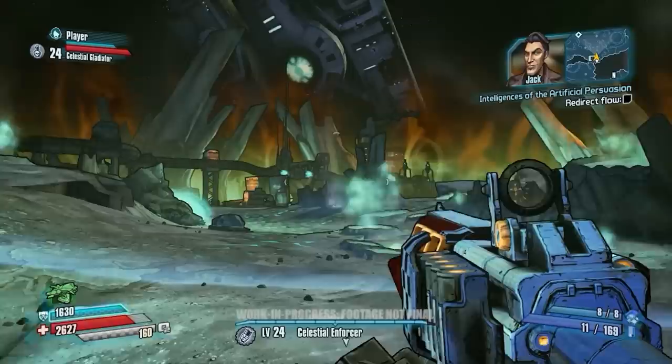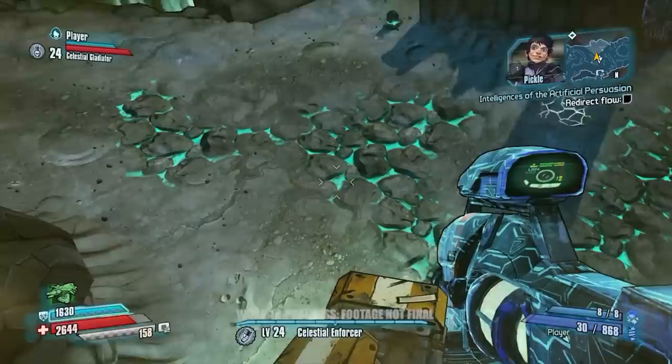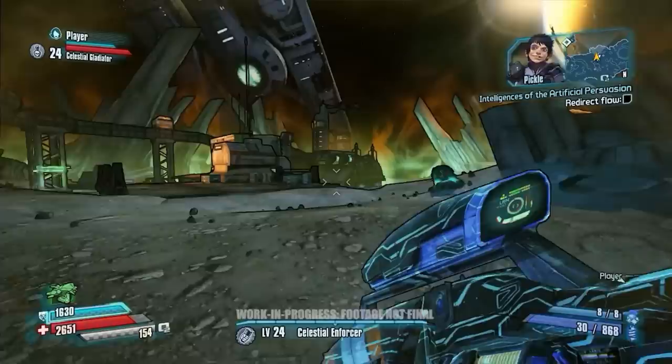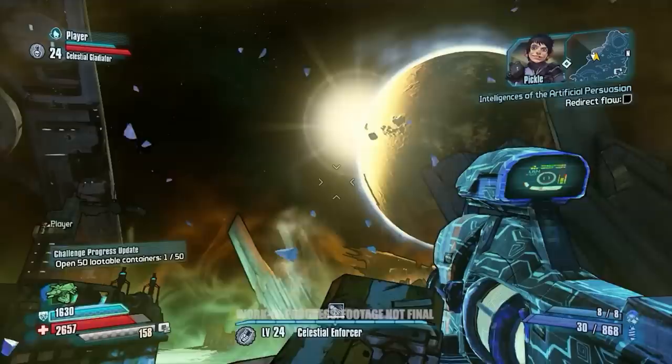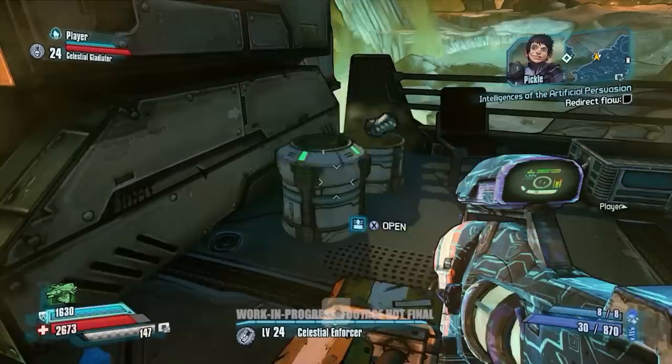That's about all the skill points we can use right now, but we're pretty close to leveling up again. When we do, we're going to show you the Vengeance Cannon, which is Wilhelm's capstone skill inside the Cyber Commando tree. We just shot an air geyser — when these are shot, they release oxygen which replenishes your Oz Kit and propels you up in the air. The higher you get, the more damage you can do from your Butt Stomp. Hold the Crouch Button, slam down to the ground, and you deal a huge amount of damage to enemies.